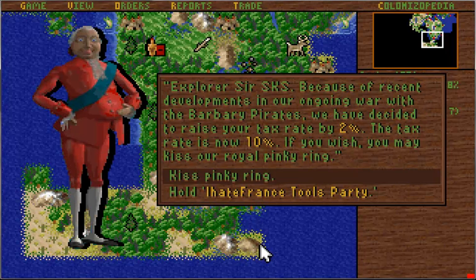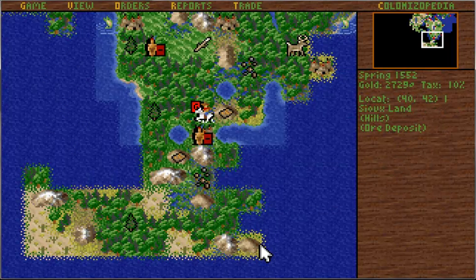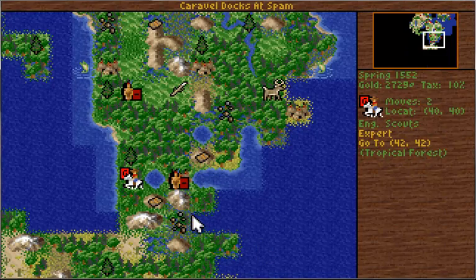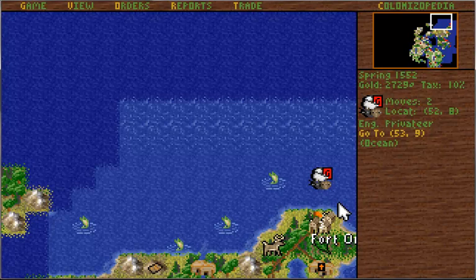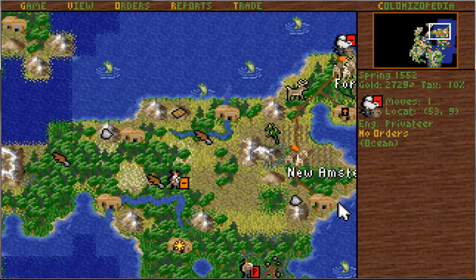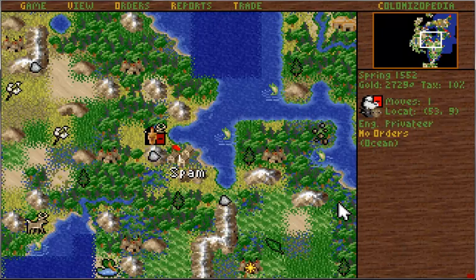Because of recent developments in our ongoing war with the Barbary pirates, they have decided to raise the tax by 2%. The tax rate is now tiered — if you wish, you may kiss our royal pinky ring. He knows exactly where to hit us. I do not want to have a 'I hate France tools' party because we have a hundred tools there — too valuable, we have to kind of kiss the pinky ring. Later I'm going to have to get to where I can make my own tools; I should actually purchase somebody who makes tools because we have enough ore coming in and out of our areas. We'll send the privateer back down this way and hopefully catch them when they come back in. They're actually in a really good location to outrun me — the merchantman can get away fairly decent if he goes out that top way. I put my ship too far away last time and it really screwed me over.